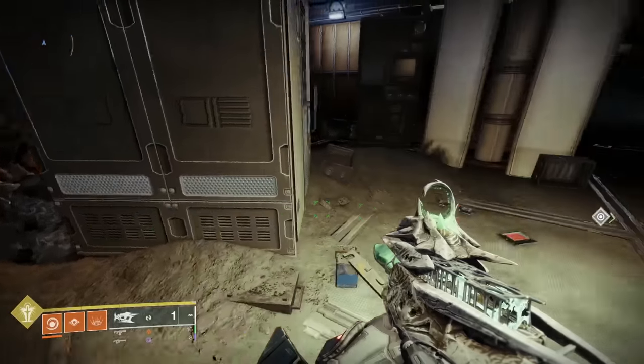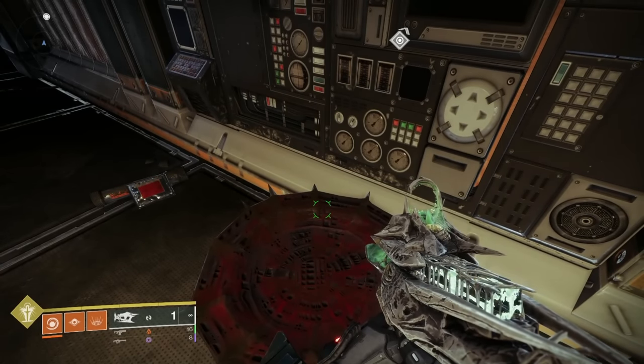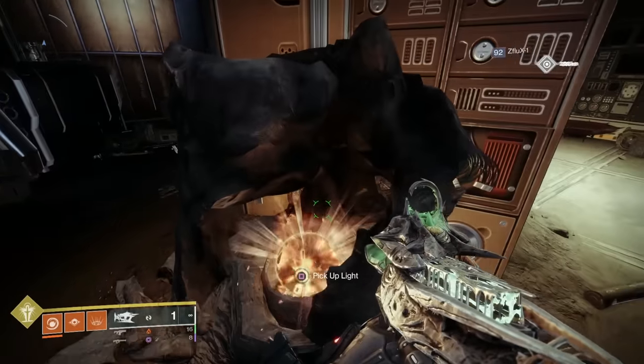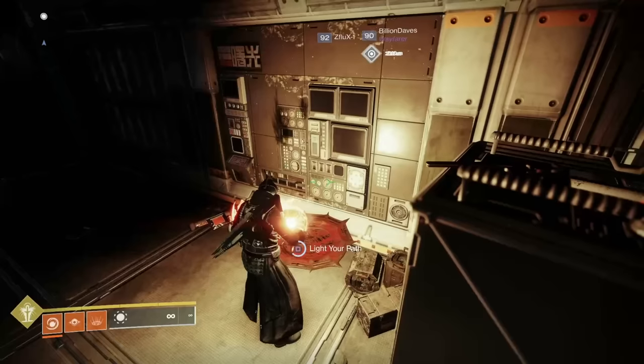Once you pick it up, you've got 50 seconds to drop it into a tray, and then it resets until you go on to the next one. Let me show you exactly where they are — I've done a practice run, so hopefully we should do this. So let's pick up the light. There we go, and we'll pop it in the first tray here. Light your path.